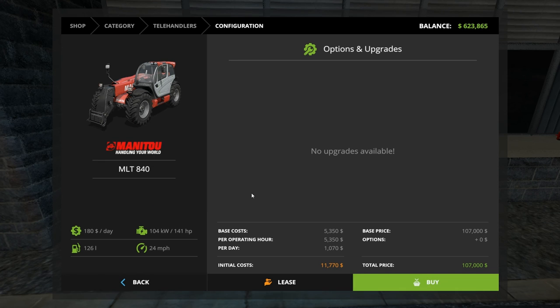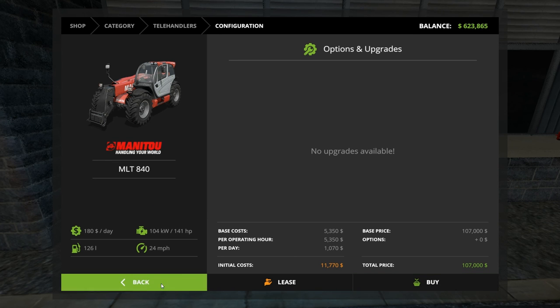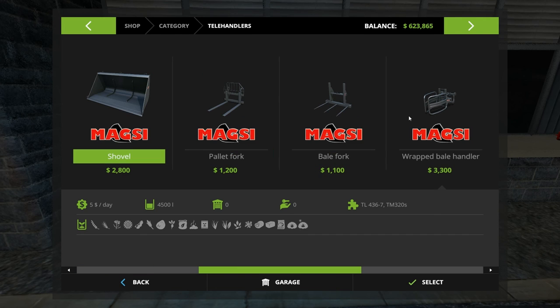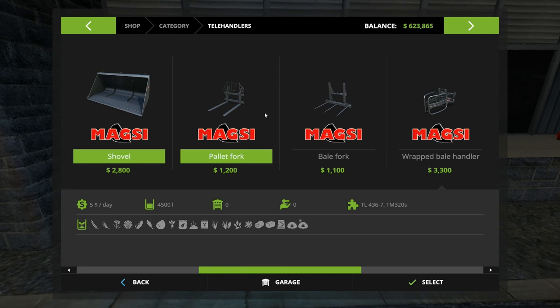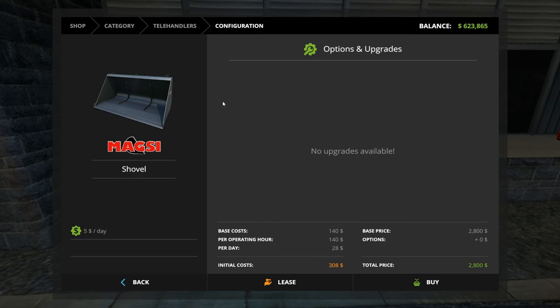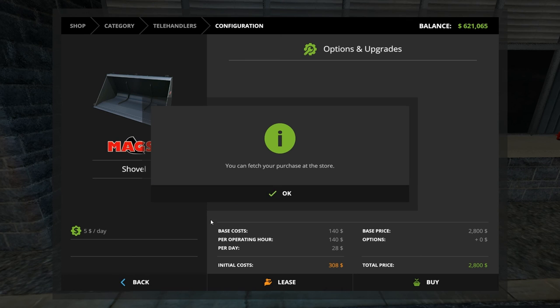I used to stack and load various goods, so other than the tractor, the telehandler is kind of the multi-tool of the farm. Let's select that guy — no options available — and it's another $107,000. Buy that one. Yes. Let's get a couple of parts to go along with it. This guy does manure, does logs, does wrapped bales, bales you want to pierce, pallet fork, shovel. Let's go with the shovel for now and use the pallet fork from the front loader for the moment.